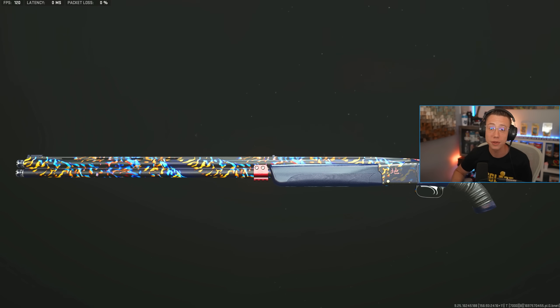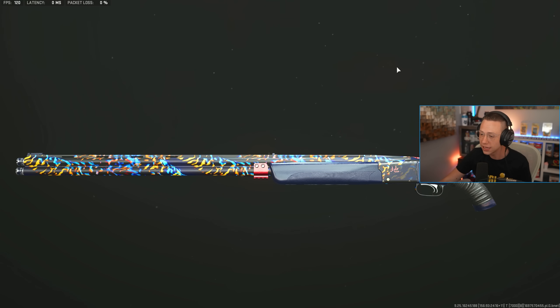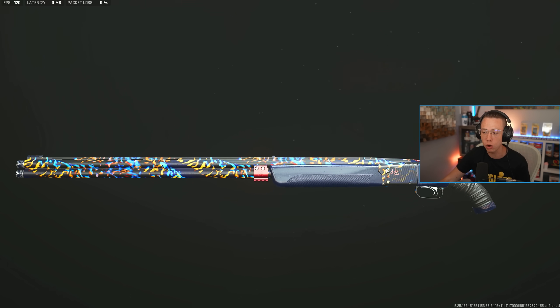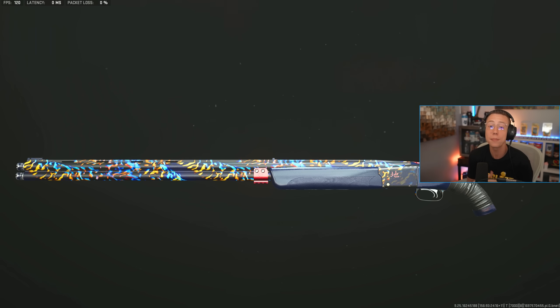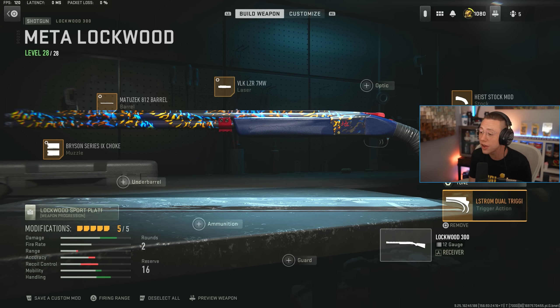If we're going over the top 10 weapons, we can't ignore the Lockwood 300 — it's still in the meta. As much as I don't like this gun, it is broken and obnoxious; it's not been nerfed enough yet. It can still one-shot within 7 meters, and this thing is absolutely crazy with the dual trigger on there — it is just unstoppable in the close-range meta. You've got to have good accuracy, but with how aim assist is in this game, that's pretty straightforward. This thing is just nuts still.